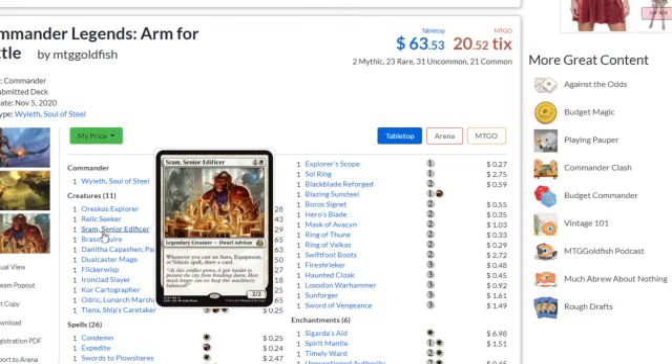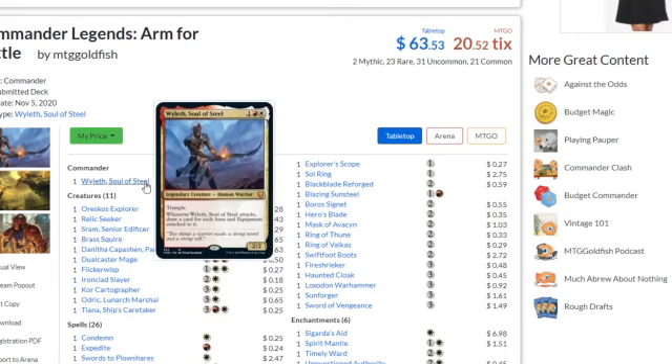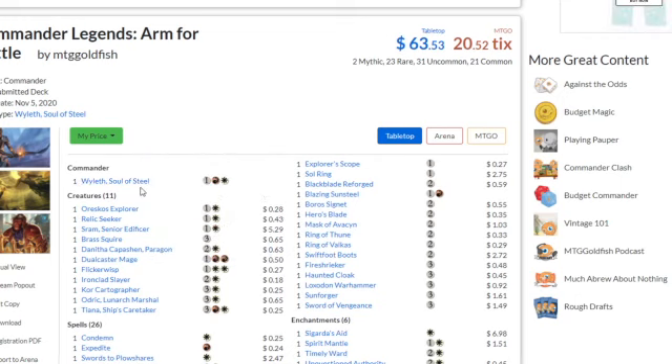There's also Relic Seeker, a one-mana artificer. It's nice that this got a reprint. When you cast an aura, equipment, or vehicle, draw a card. It also taps to attach an artifact or equipment you control. So this is definitely more of a Voltron-style commander, with artifacts and auras, compared to the last Zendikar Rising precon which was more of a go-wide strategy.